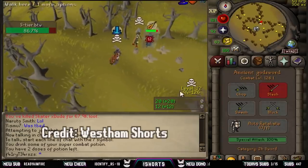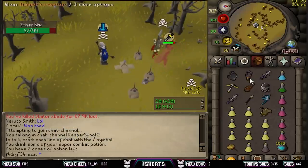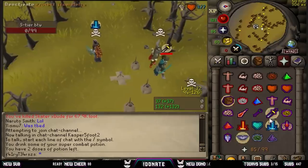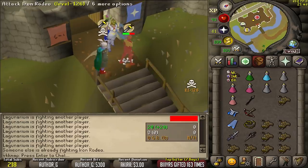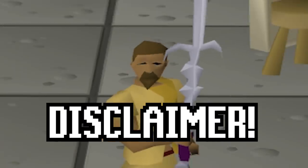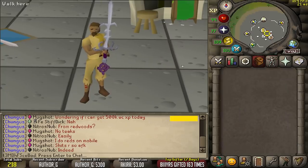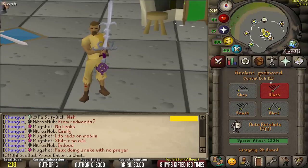A couple days ago, I saw a PKer by the name of West Ham use the Ancient God Sword in a very unique way by creating a multi-combat situation just by using the special attack of the Ancient God Sword. Laganarium and I spent a couple hours testing this and trying to figure out if we could replicate it ourselves so that we could try it out and have some fun with it in PvP worlds. All of the GP was returned back to the PKers since this is obviously an unintended mechanic and Jagex probably did not want the Ancient God Sword creating this sort of situation.